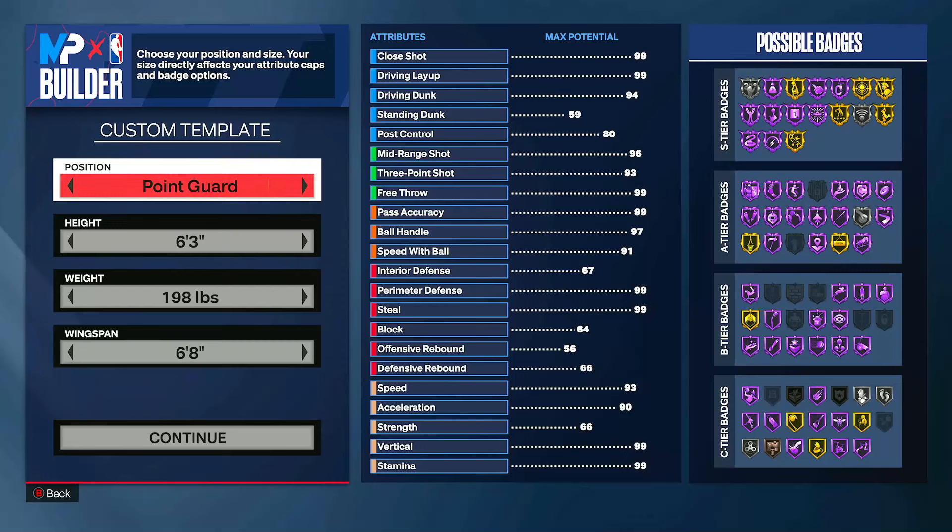What's up YouTube, welcome back to another video. My channel is Score Tricks and today we are back on NBA 2K24 for another build guide video. In today's video I'm going to be showing y'all how to build the best Zion Williamson build in NBA 2K24. This build has super good finishing, a little bit of shooting, good playmaking, good defense, and very good physicals, just like Zion in real life.